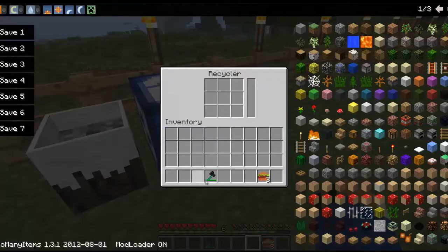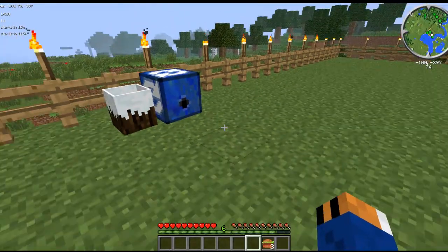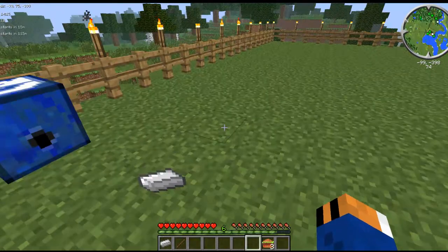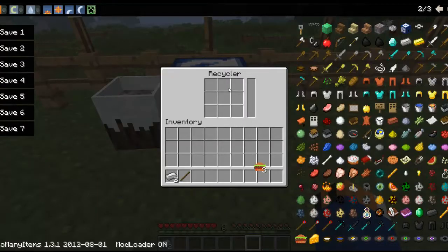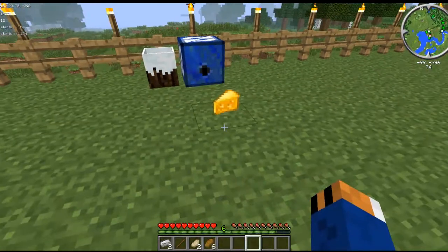This is the recycler demo — I think it might have to be new to work. Put in an iron sword, you see the bar going up, and it gives you back the ingredients for the iron sword. So if you didn't mean to make something you can finally undo it — it's a fantastic feature. And yep, there's all the stuff back.